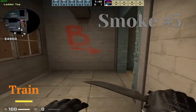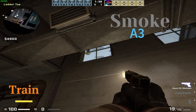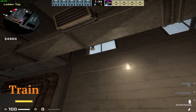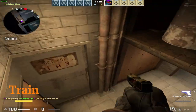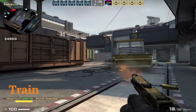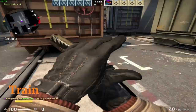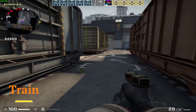Another good smoke is on that ladder right here. First you need to break the window, so don't forget about that. Then you aim at a crack between the bricks and just throw. That will smoke A3, I think it's called. And yeah, that is another pretty good and pretty easy smoke to do as well.